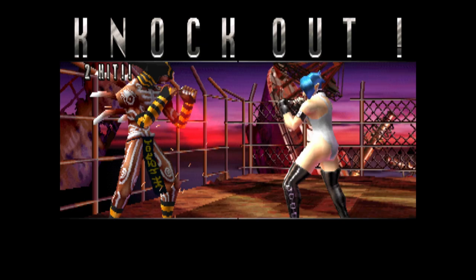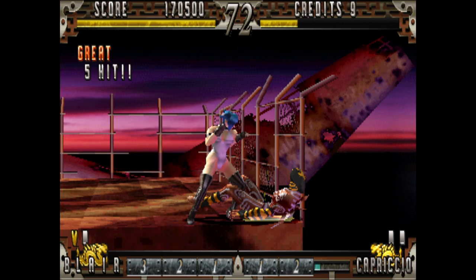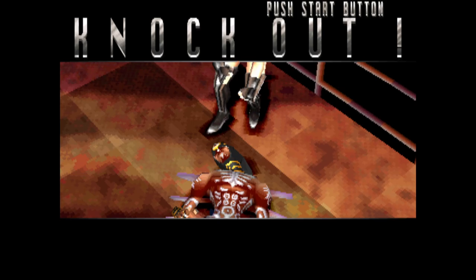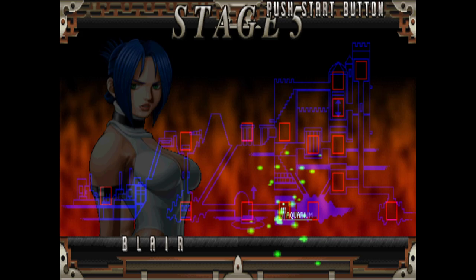Arika had a great sense of how to make a 3D fighting game long before someone like Capcom knew how to do it with Street Fighter 4 — that's why Capcom had them make the EX series. You'll see here comboing into the corner; I do like how small the arenas are. You really need to worry about navigating, but just like in the EX games, the backgrounds are mostly flat.